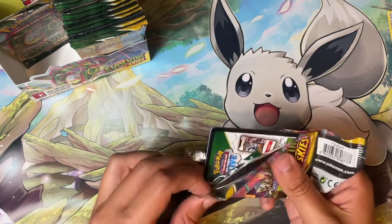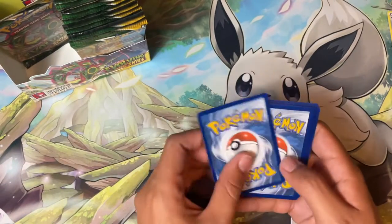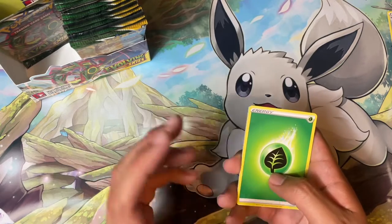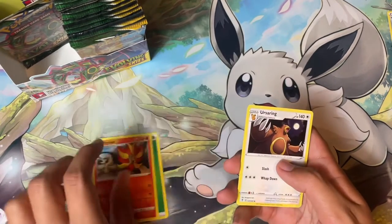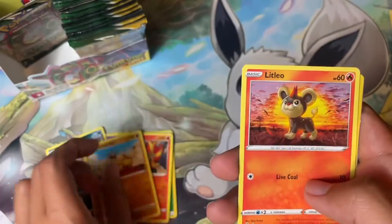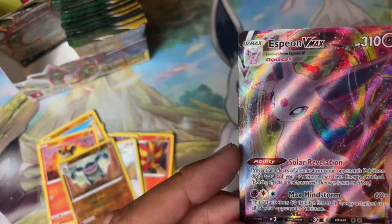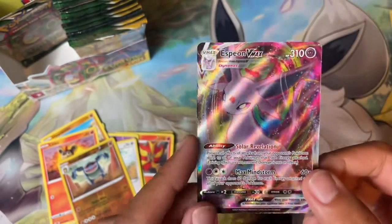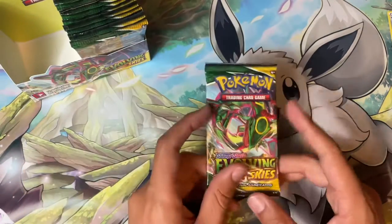We've gone about three rares from one side so I'm hoping one of these next two has something awesome. It seems like we're kind of focused on Eeveelutions on this one, which I'm happy about. I do see something — I'm excited! Pyroar, Ursaring, Zubat, Fletchling, Scraggy, Hippopotas, Litleo, Eevee, Seismitoad, and then Espeon VMAX — that is really cool! I love that. Awesome, great card. We also have the Espeon V so really really cool.